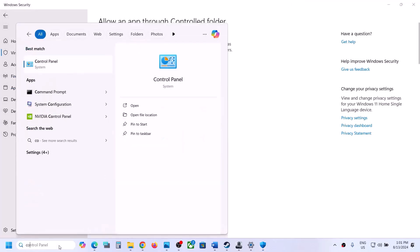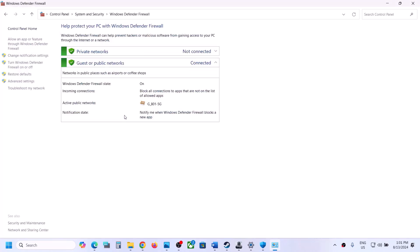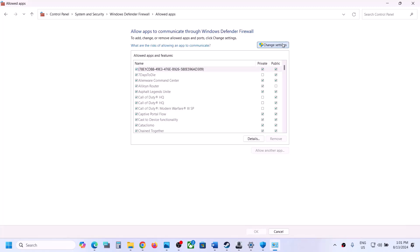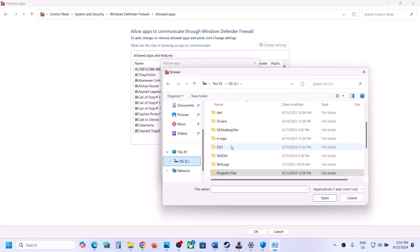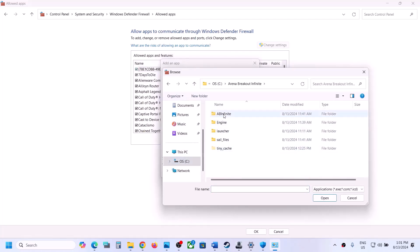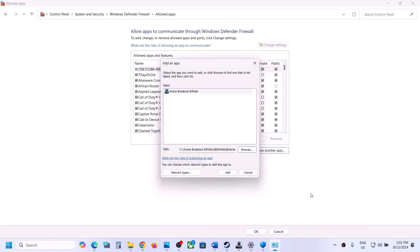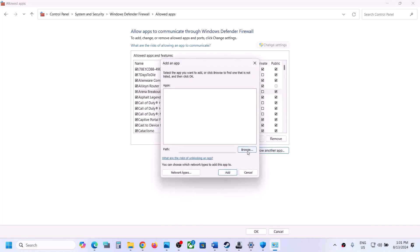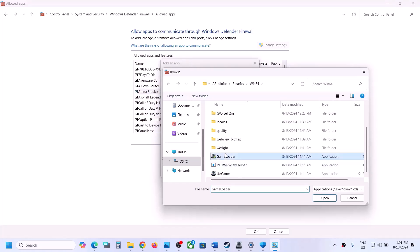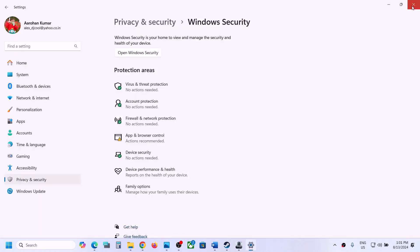Once the game is added, type 'Control Panel' in the Windows search box and go to Control Panel. Click on System and Security > Windows Defender Firewall, then click Allow an app or feature through Windows Defender Firewall. Click Change Settings, then Allow another app, click Browse, go to the game installation folder, select the game exe file, click Open, and then click Add. Repeat this to add the second exe file as well, then click OK.